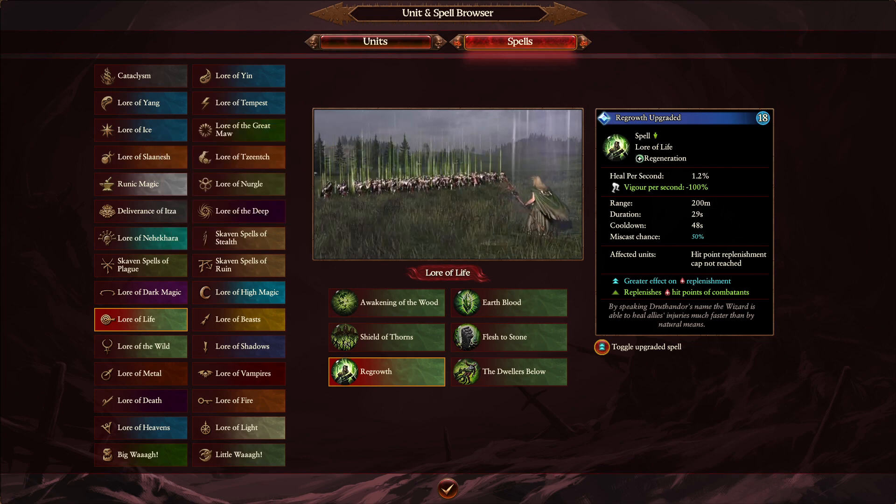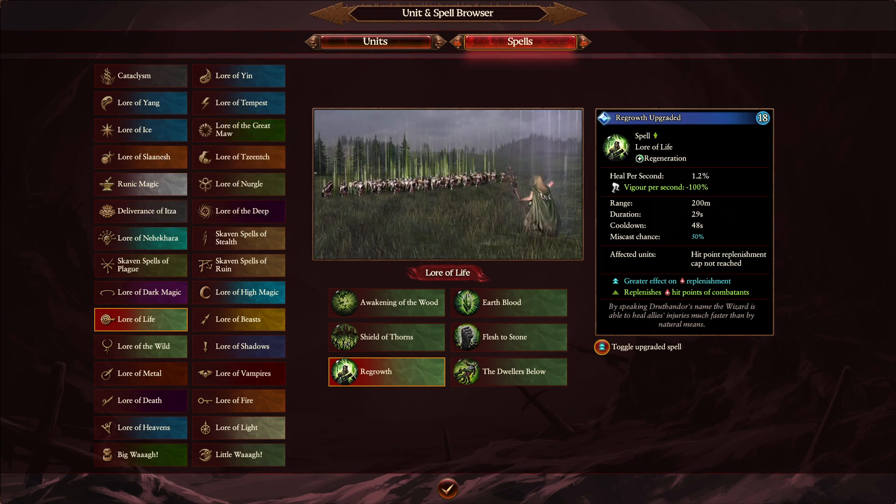Looking at the overcast stat figures, the second one was 2,088 — a set heal which can be great but also can not be great depending on what you're healing. So that ends the Life Magic: four spells changed — Earthblood, Regrowth, Shield of Thorns, and Flesh to Stone. Dwellers Below and Awakening of the Wood are going to be exactly the same stat card-wise. There might be some in-game damage changes, but I won't be touching on those today.